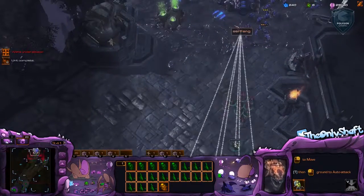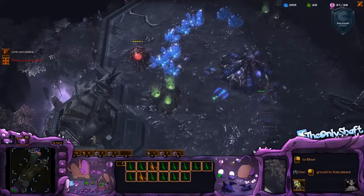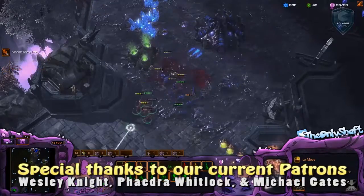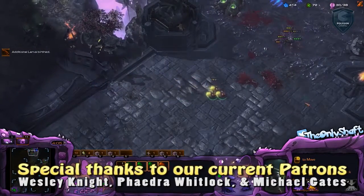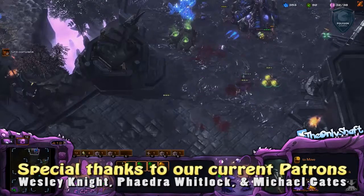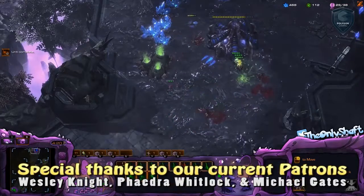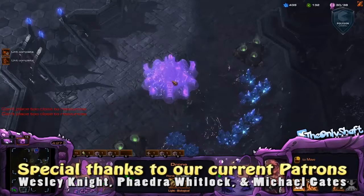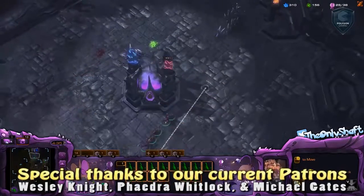With six more lings I actually probably could have overwhelmed him there. He already has roaches — he skipped the baneling nest entirely. My micro is just not as good as it should be here. I've got ling speed, he doesn't, and he's still out-microing me. I just don't have enough lings. I'm floating a lot of minerals and I think my injects might've been pretty rough. This baneling micro right here is really bad — lost something to the cocoons. I'm retaking this but I'm already behind. He's already got roaches out and I've lost a lot of gas. He actually peels off some lings — this guy's really good.